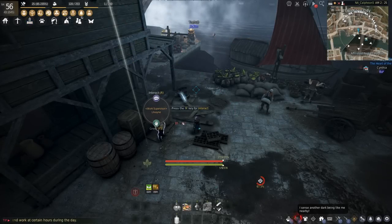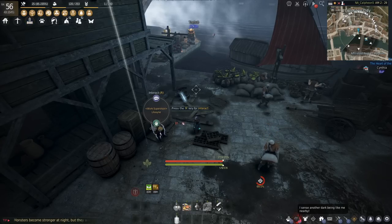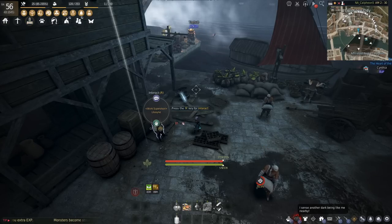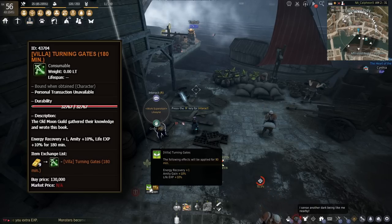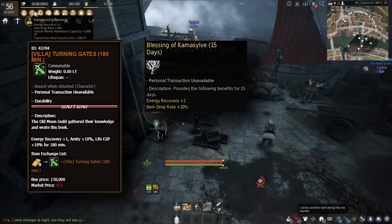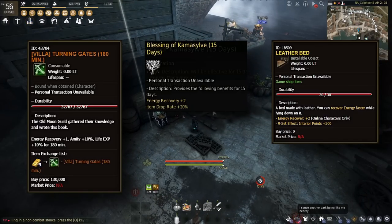The two ways to get workers are worker exchange and contract workers. If using contract workers and rolling energy for a chance at a good worker, it'll take a lot of energy to get the good ones. I like to use an alt stored at any major city where I want a worker and just AFK on her. While AFKing, I use the Turing Gates buff from the campsite for an additional one energy recovery, make sure I have the Comma Sills blessing for another two recovery, and I also like to AFK in a bed.